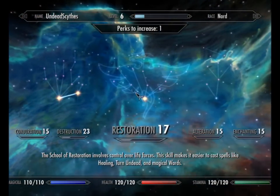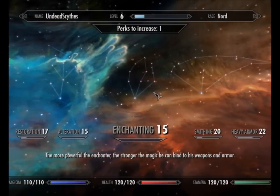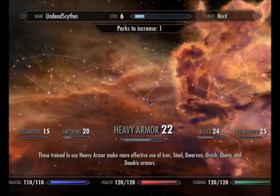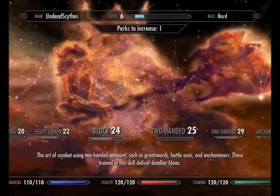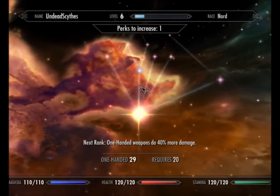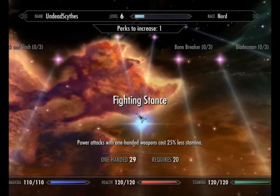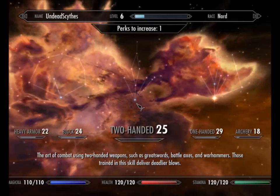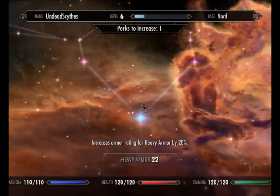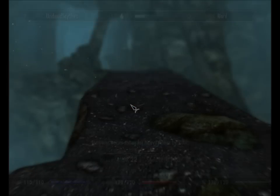I'm not entirely sure what to get next. You can see these blue or purple stars - purple means there's nothing you can get yet, blue means there is something you can get. Heavy armour - I'm wearing quite a bit of heavy armour. I'm not going to do too much blocking. Fighting stance - power attacks with one-handed weapons cost 25% less stamina. I'm not using a lot of power attacks at the moment, I probably should. Let's boost my heavy armour - the Juggernaut perk increases armour rating for heavy armour by 20%. Let's do that.